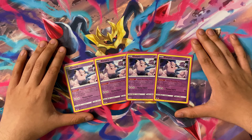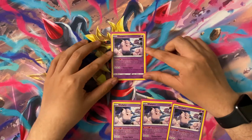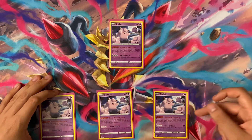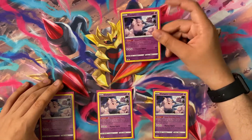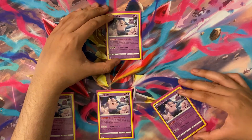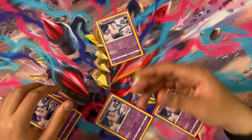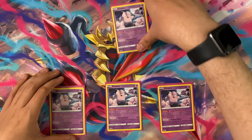Clefairy also has the attack Wonder Storm — for three Colorless, it does 20 times the number of Psychic Energy attached to all your Pokémon. So your game plan is to have a Clefairy in the Active with all three Clefairy on the Bench, use Moon Watching Party to attach energy to each of them, then play a ton of switch-outs. You'll cycle each Clefairy through the Active, using their ability, attaching energy and recycling through all four until they've all used their ability.